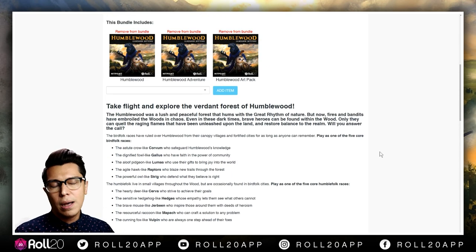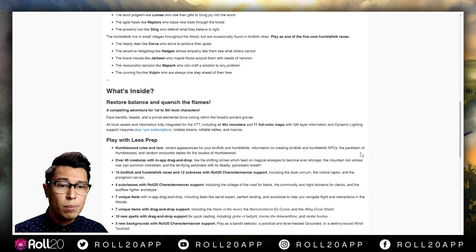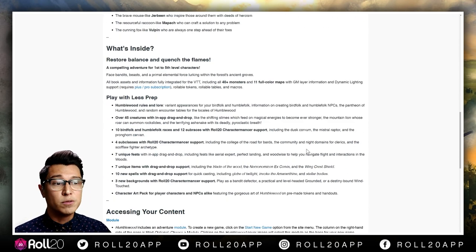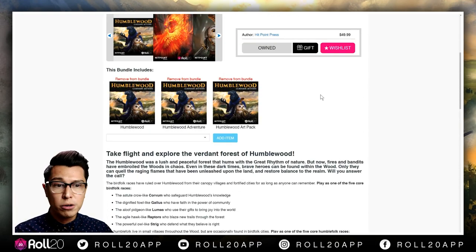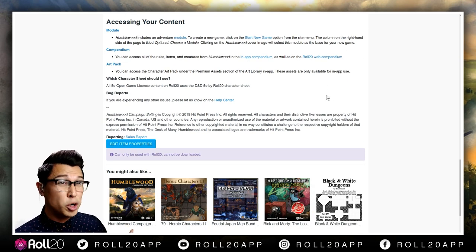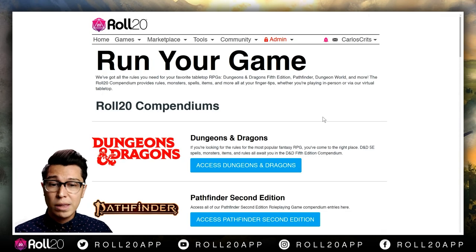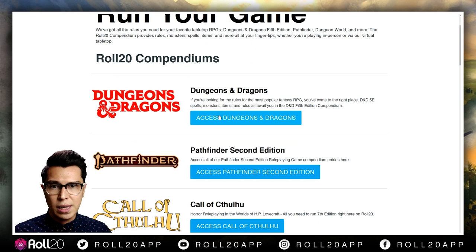So you'll purchase the game and you're probably wondering how you actually use it. There are a couple of different ways. You can look it up in the compendium — go to Tools, then Compendium, and that'll take you to all your Dungeons and Dragons books. You can flip through pages and look through the glossary. You'll click on Humblewood, get the table of contents, and be able to click any section and look at it like any other online site that makes books available for you.